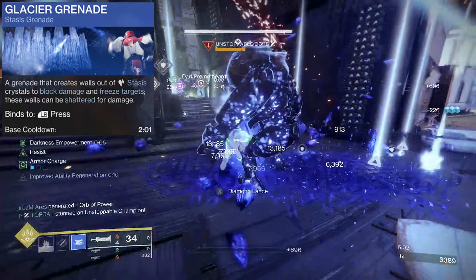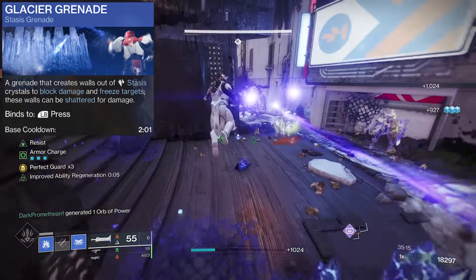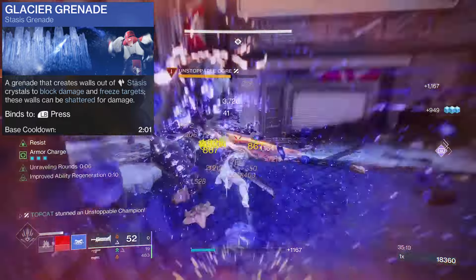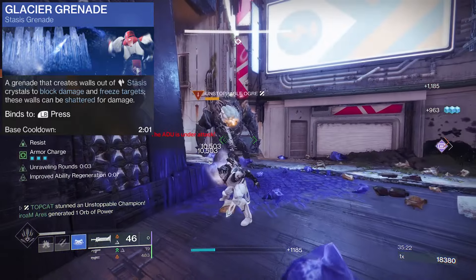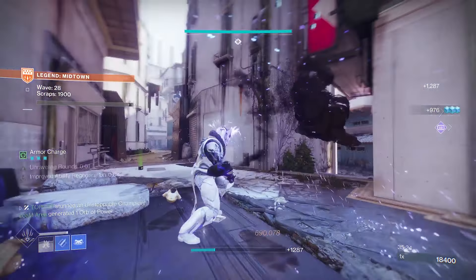The Glacial Grenade is strong in both form and function. It has great utility as we can wall off areas until we are ready to deal with them. Its shatter does tremendous direct damage and AoE damage, and it's perfectly suited for spawn traps — if you know where they're going to spawn, just dump down that crystal, they spawn up and blow themselves up.